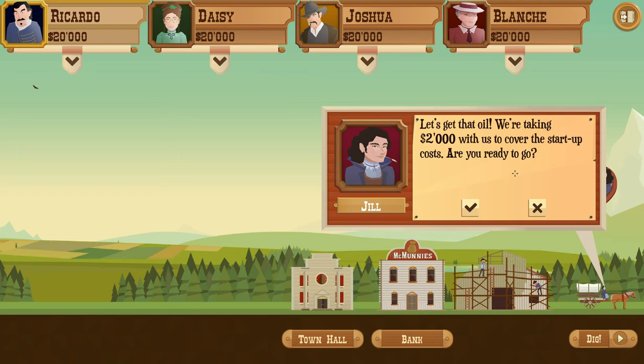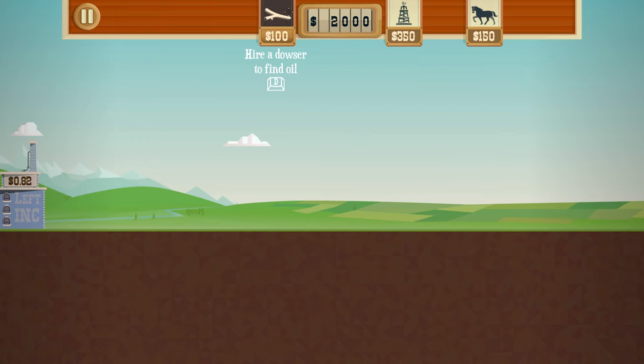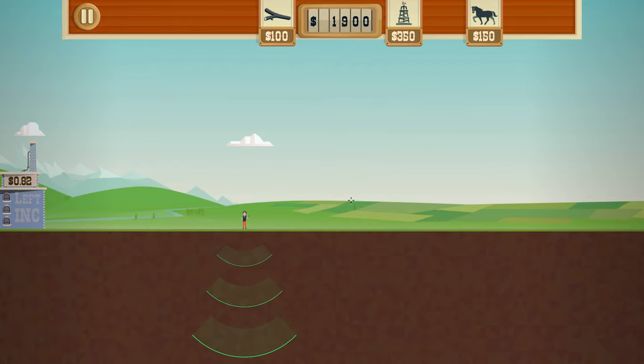Let's get that oil. We're taking $2,000 with us to cover start-up costs. You know the drill - add dowsers to find oil and build a rig to drill straight down to it. Go for it, Mr. Dowser! Have any of you guys watching played this game before? If you have, let me know what you think. If you haven't, let me know in the comments after the video if you're going to think about getting it. We have some oil - we're going to buy a rig, drop it on top, and drill down. It costs money to drill down, so hopefully we strike oil before we go too deep.